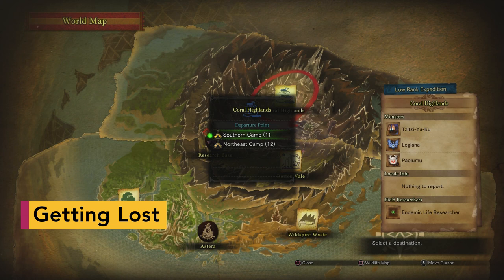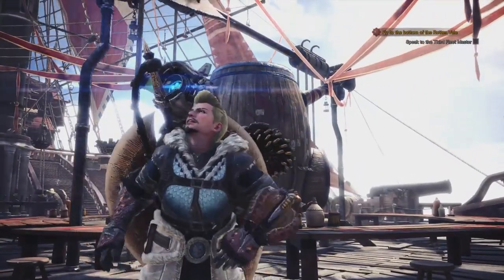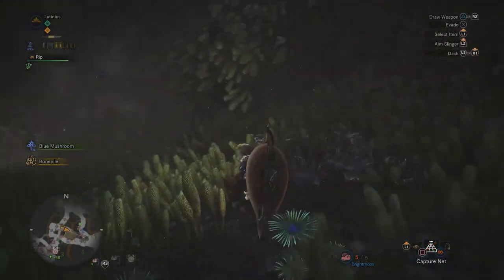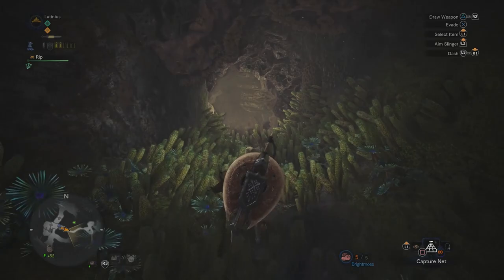An hour or so into the game, you will be allowed to go on expeditions — this is Monster Hunter World's free roam mode. There are no objectives or time limits, and you can explore freely, avoiding or fighting creatures as you see fit. It's an invaluable way of getting to know the beautiful places that Monster Hunter World sends you to, and they're all full of secret nooks.